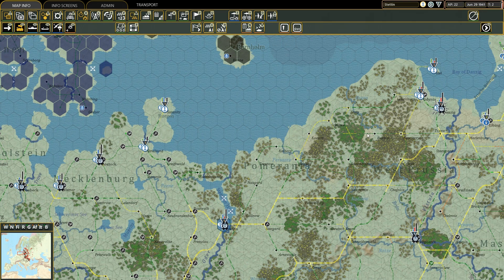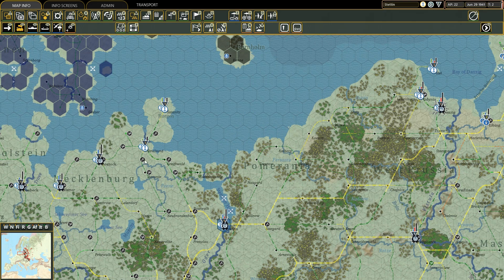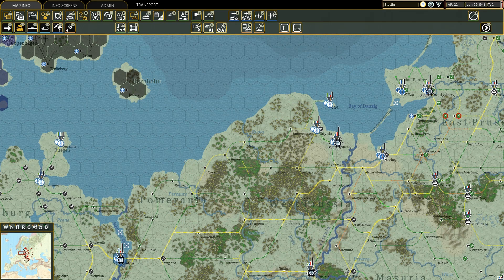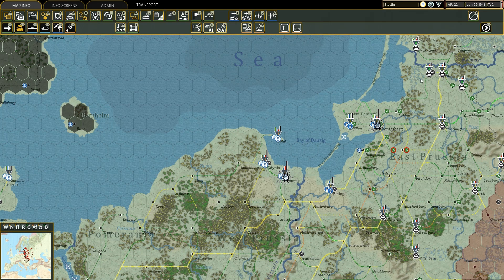There are two types of ports, distinguished by the color of their icon. The blue anchor with a top arrow and white background indicates export ports — they take the freight via railway and send it to import ports. Import ports have a white anchor, a downward arrowhead below the anchor, and a deep blue background. They receive the freight shipped by export ports and then ship it via railways towards depots, which we will see in the next tutorial.